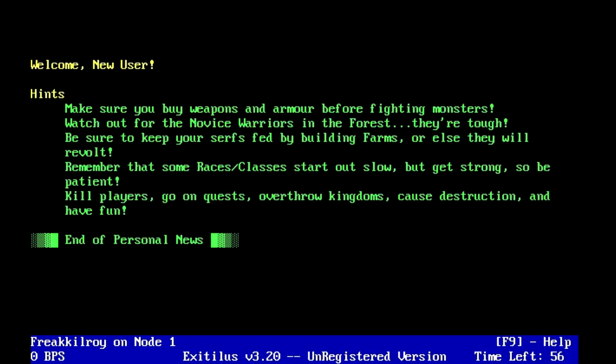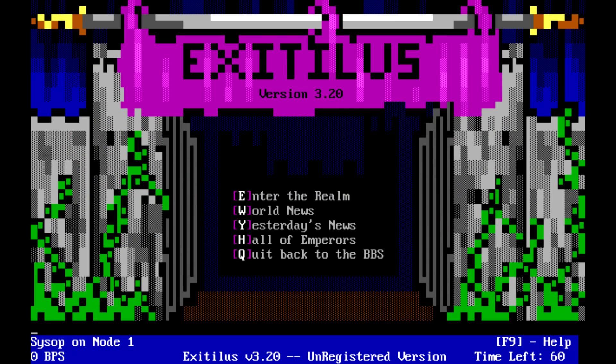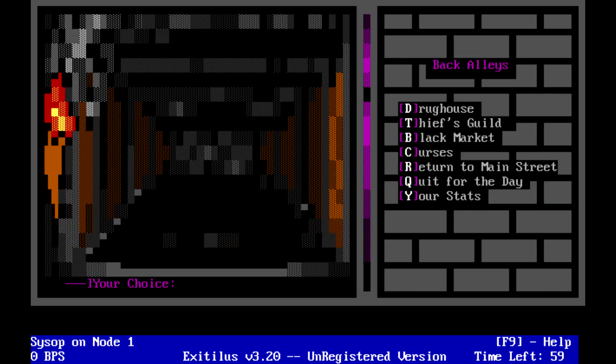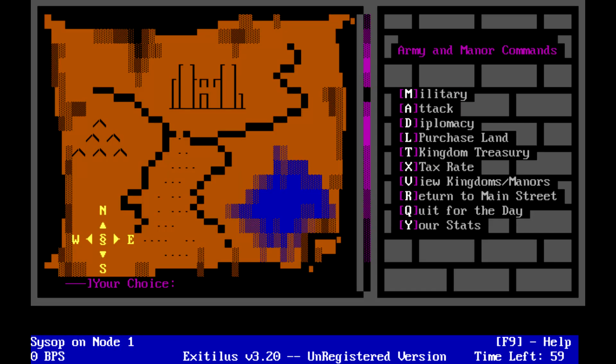Now that we have our character all settled, we are given some hints about the gameplay. First off, we need some armor and a weapon — pretty standard stuff. I'd like to point out that this game has some pretty amazing looking ANSI graphics; they are all pretty top-notch here. There is also a ton of places to visit: the shops, the guilds, the inn, the church, the training grounds, the merchant wharfs, the back alleys, quests, outside the city, and your manor and the armies.